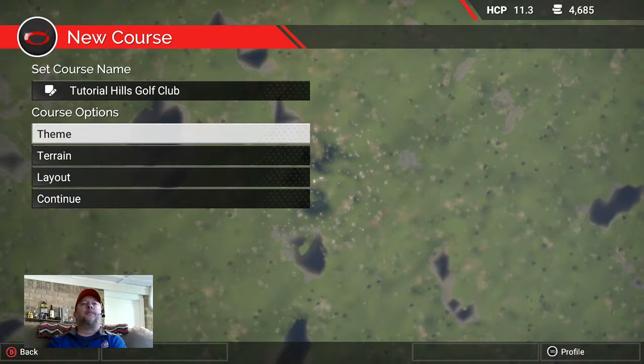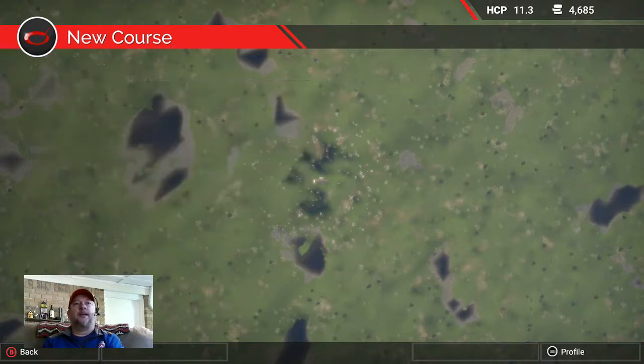These tutorials are going to be about what sets your golf course apart from the five-minute courses — guys that just go boom boom boom, place 18 holes, and they're done. The first thing you've got to do is pick a theme.